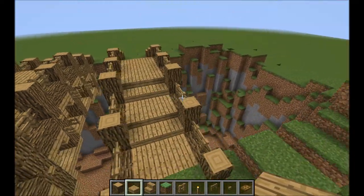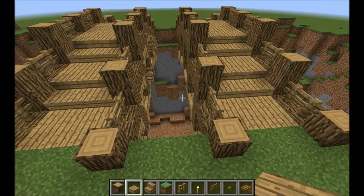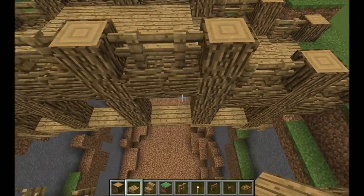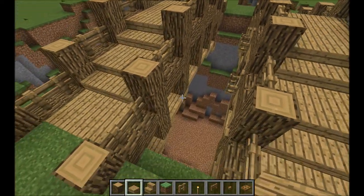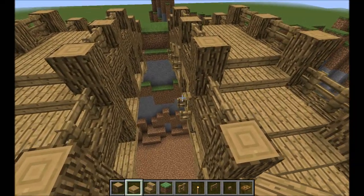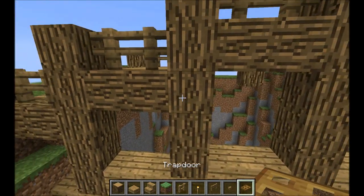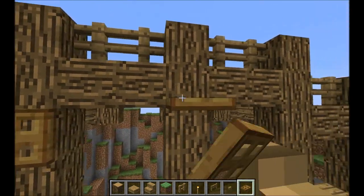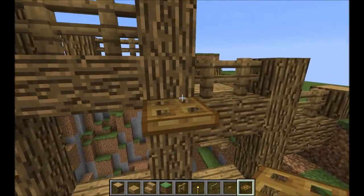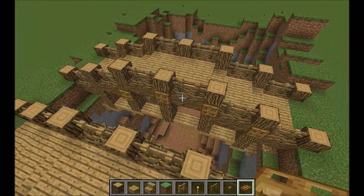Otherwise, if you look from the side the bridge looks really flat. Think about what you could add — maybe torches to give some light, or the fence thing like I did. I also tried using trapdoors just to make it look a bit more interesting on the sides, like this.